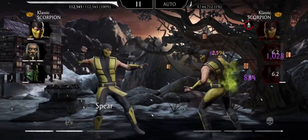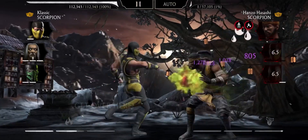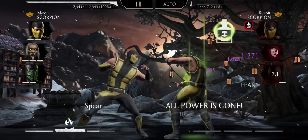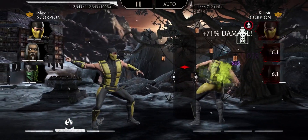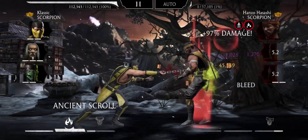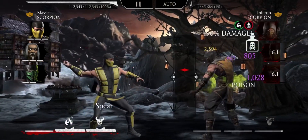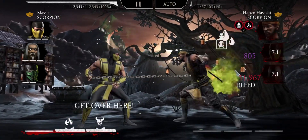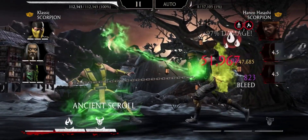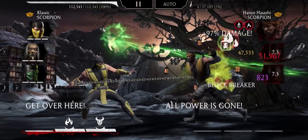Let me go through this step by step. First, bring in Hanzo against power, then special 1 — fear — and I get power again. Pull him back in, power again. Now I have three bars of power. Another fear, I get power again. Pull him back in, power again. Unlimited power on special 1s, and all you need is four pieces of gear where the epic one doesn't have to be maxed out.